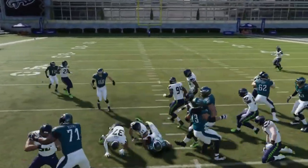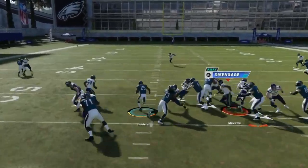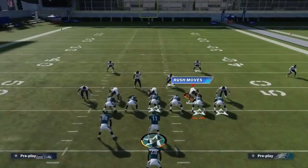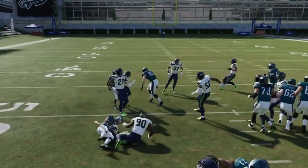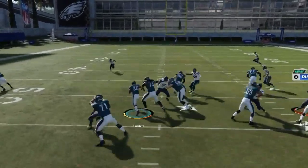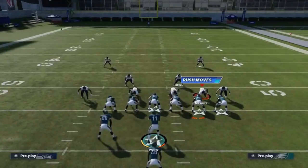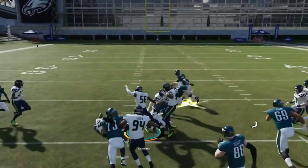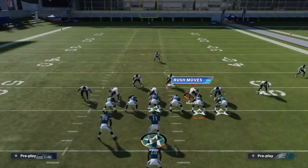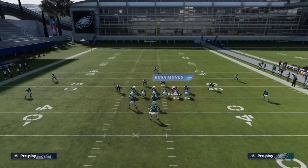Next we got the Halfback Zone Weak — a good run play that's been strong for years. As long as you don't have too much pressure coming in, it doesn't really take any adjustments. You can just line up and run it. There's typically a hole there; sometimes you just have to take it outside. These zone weeks are really strong.